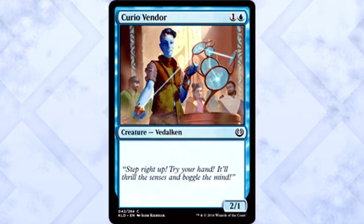We don't know a whole lot yet, but Vidalcan are definitely on Kaladesh. Kyrio Vendor is 2 mana for a 2/1 Vidalcan. I don't much care about the card itself, but it was important to show one of the races on Kaladesh, especially since we're going to be seeing a lot of them and Vidalcan have been in Magic for a long time. Can't wait to see how Wizards fleshes this creature type out.